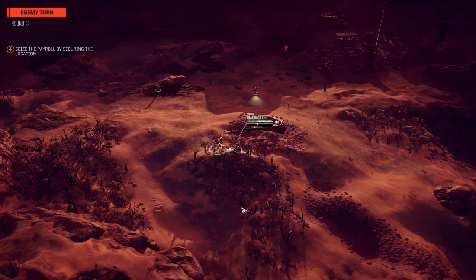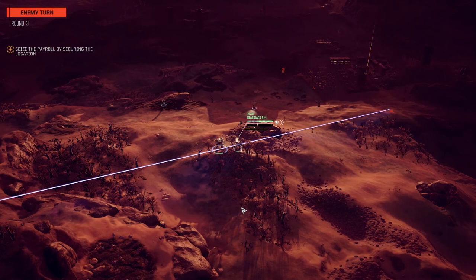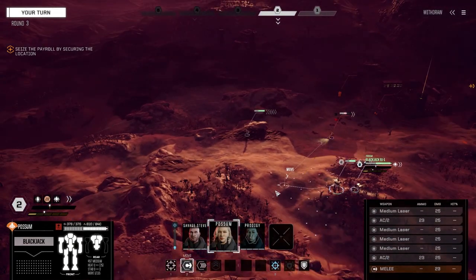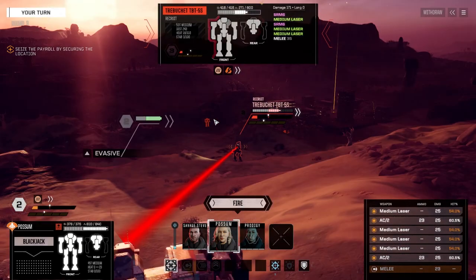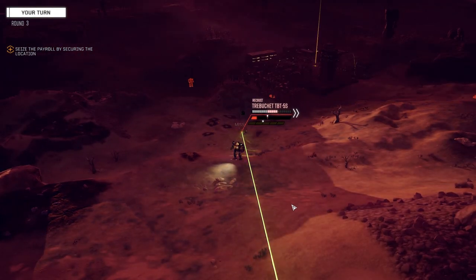We're going to reserve one more time. The medium vehicle's moving - I want to find out what this guy is, if he's squashable or not. It's got a large laser - maybe a Bulldog or something. Gotta take this Trebuchet first though. It's certainly a nice little reprieve from having to fight ten guys at once.